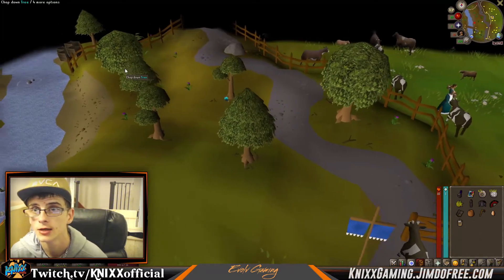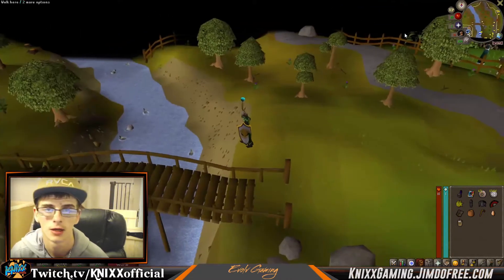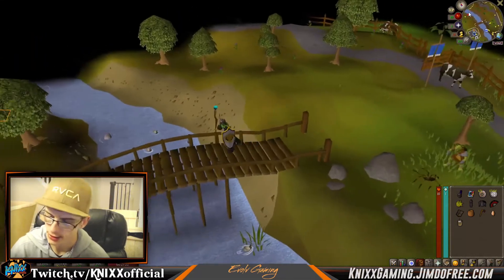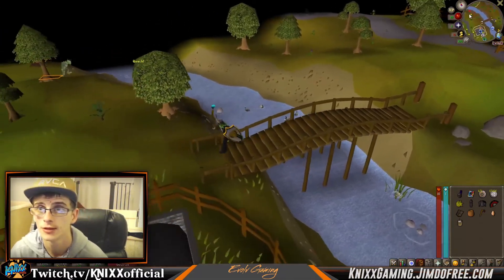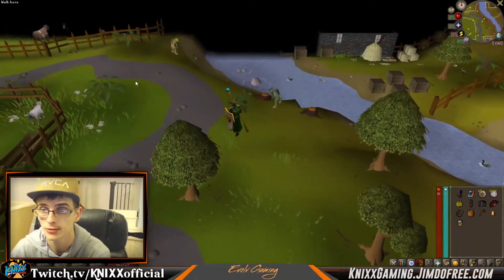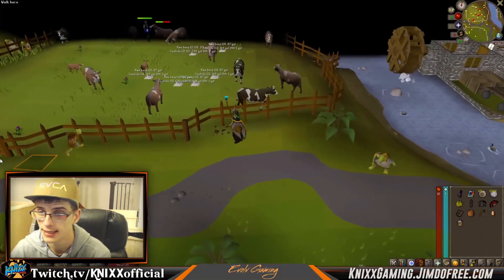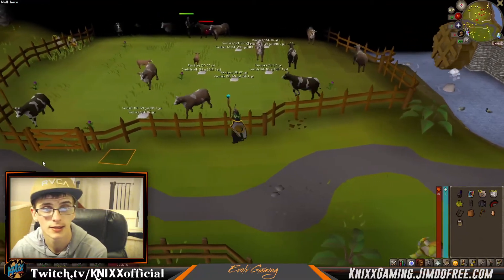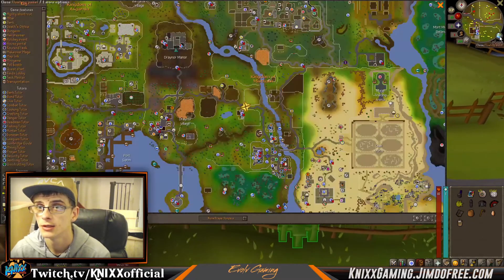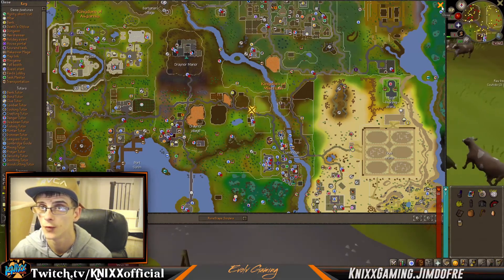We're going to need to cross back over the bridge and hop onto the other side. This would be a lot easier with full run energy, but we don't have it because this is a pretty much brand new account — I literally just made it last night. So we'll just continue to these fields and head off up to where it's labeled the windmill.